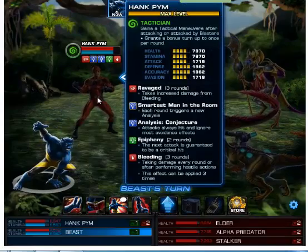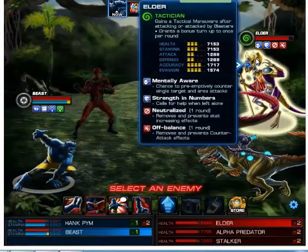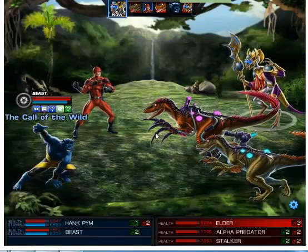I've used Hank Pym's third ability and now I will use Beast's second one. This ability — if you use it every time the enemy doesn't attack, Beast will counter attack.